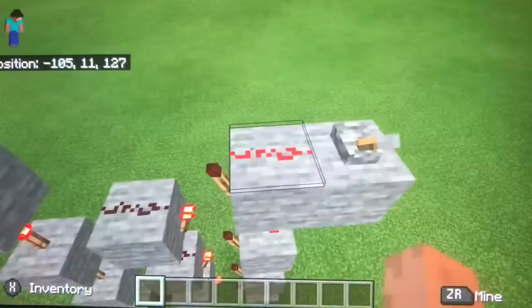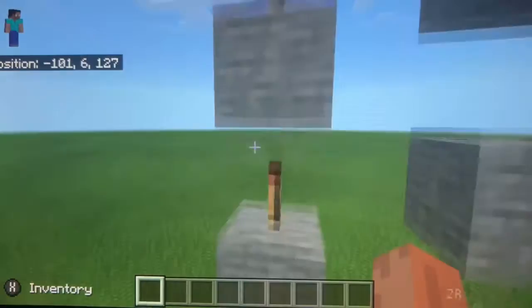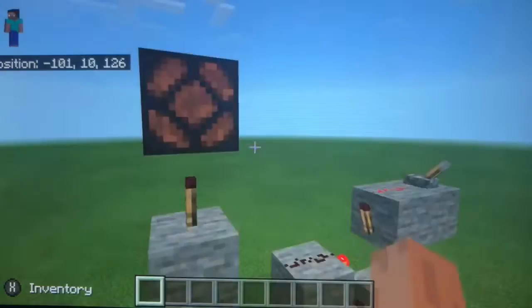This is pretty simple. Basically it activates the torch and it goes along like that. If there is a redstone torch below a block, then if it's active right here, it's going to be deactivated right here, which means this one's going to be active. That one's going to be deactivated, which means the redstone lamp is going to be powered on.